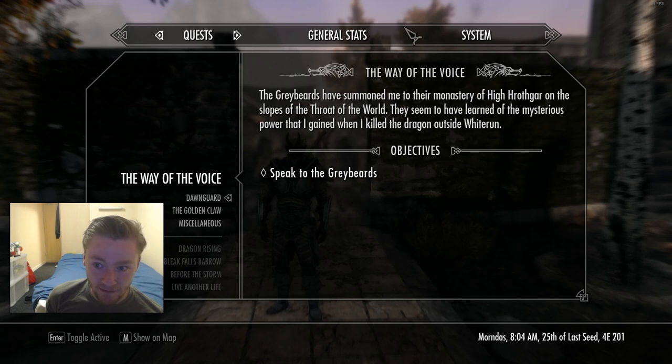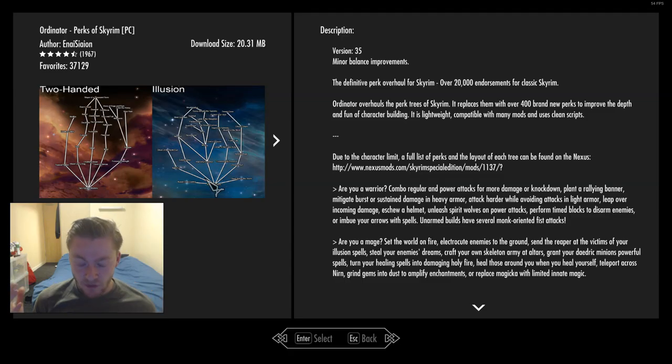First thing we need to do is go to the mod menu. In order for this to work, if you're playing on console you're going to need Skyrim Special Edition to download this mod. If you're on PC you can do whatever you want and download this mod.